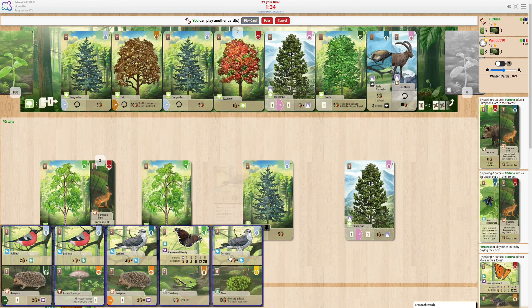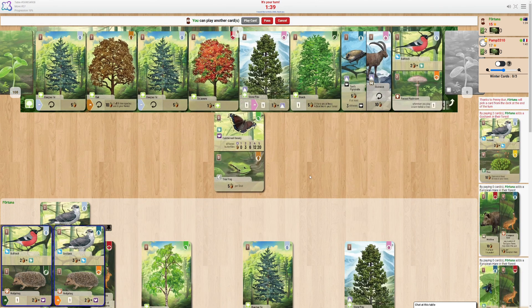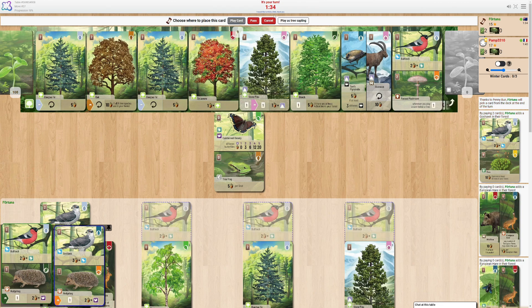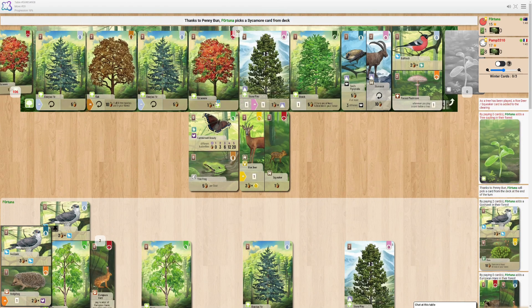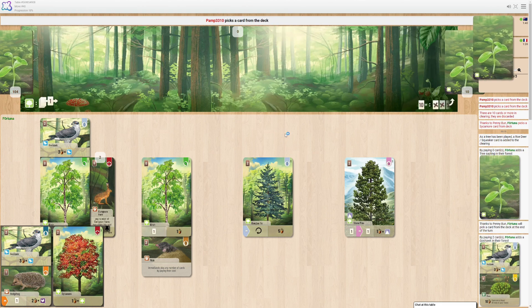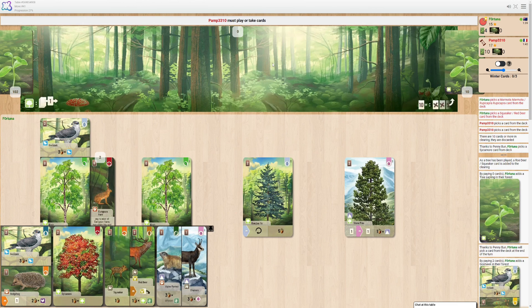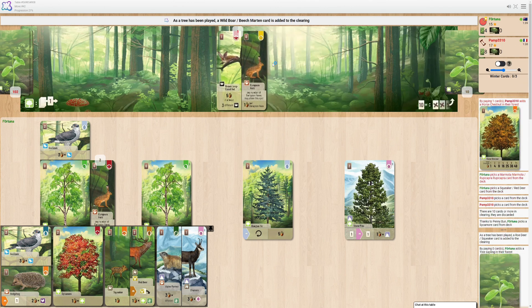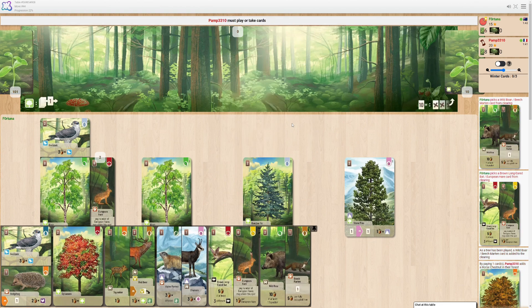Oh no, I can't. I do want to get that down though. I'll just play this as a sapling. Ten cards, it's all filled up. Not the greatest mole I've ever played, but I think overall it was a fine one. Especially if I'm getting delicacies like European hares and beech martens.